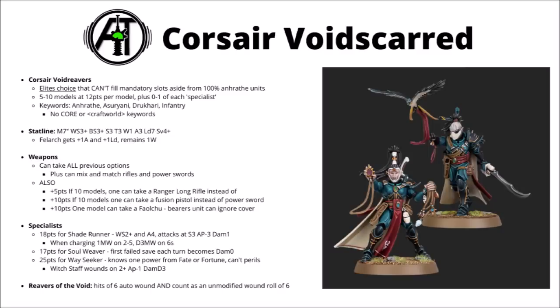The three specialist options: first up is the Shade Runner for 18 points — a 6-point upgrade over the standard Void's Guard. He gets 4 attacks hitting on 2s, but only strikes at Strength 3 rather than Strength 4 with Power Swords, so it depends on the target. He also makes an extra attack when the unit charges — roll a D6, and on a 2–5 the enemy takes 1 mortal wound, on a 6 they take D3. At 6 points over a standard model, he doesn't seem like a bad upgrade if you're taking Power Swords.